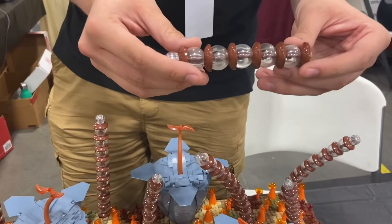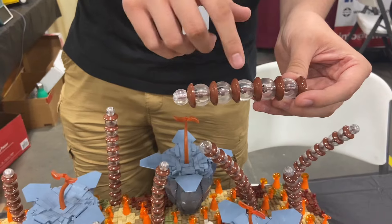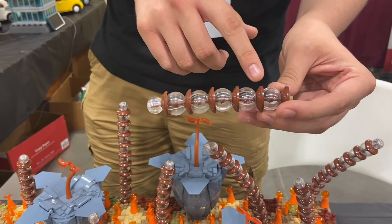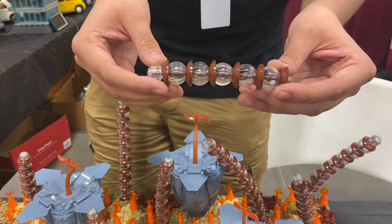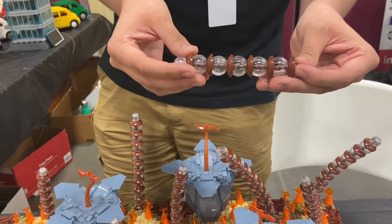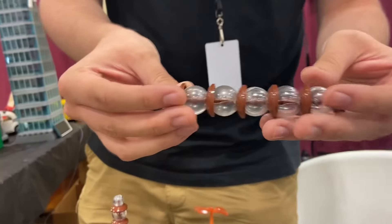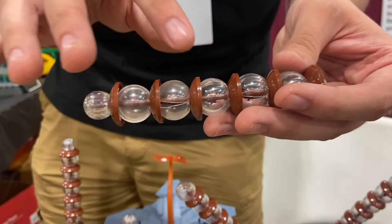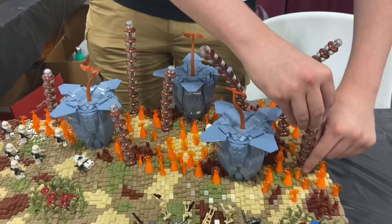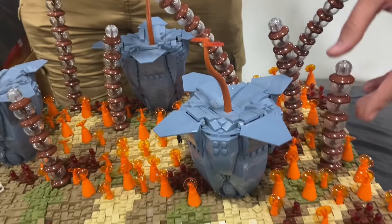So it's a hose piece in the middle, and then you've got the little stud in the middle to represent the center of the plant, and then you have these half dome pieces which are from the Winter Village toy shop sets — the same ones used for the Sandy and old Smuggler's Run sets. There's a connection point at the bottom so I was able to do that and leave the top open, and the nice thing about them is you can bend them, so you can make them however you want.